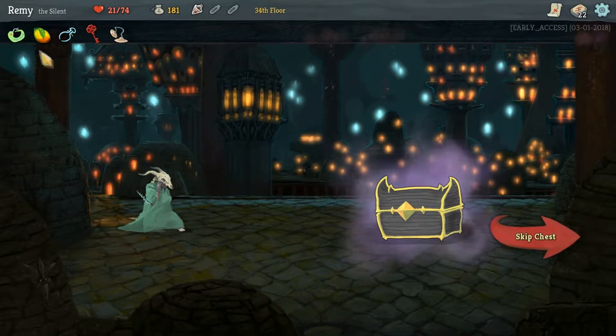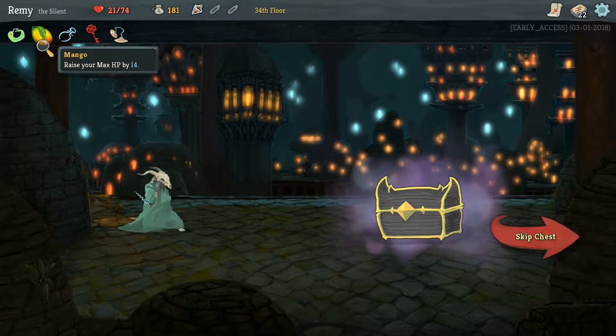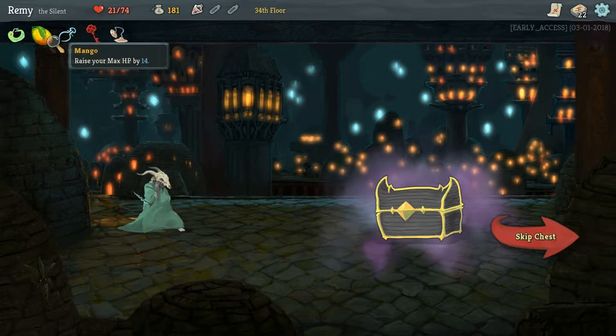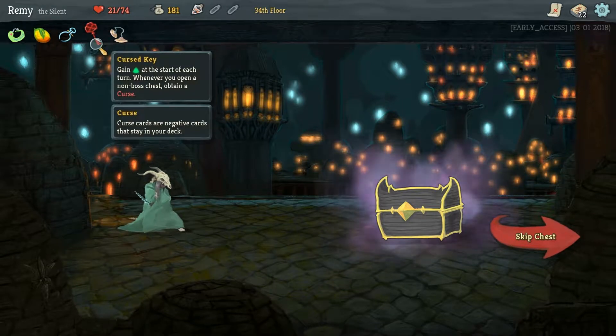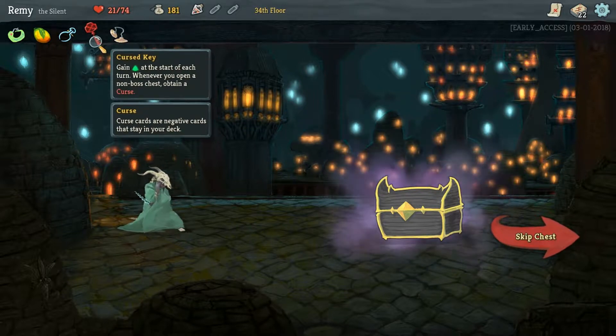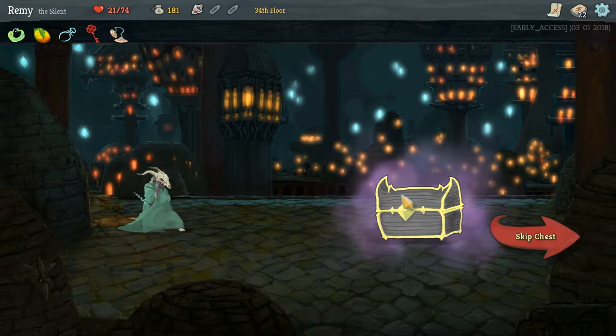I'm currently in Act 3, and let's take a quick review of what I've got going. I kept my starting artifact, so draw two additional cards. Max HP increased by four. I ended up getting some curses that reduced my HP, so that's why I'm only up to 74 at the moment. Calipers, so at the start of my turn I lose 15 block rather than all of it, which is good because I have a defensive build going. I have the Cursed Key, so I gain energy at the start of every turn, and whenever I open up a non-boss chest, I get a Curse. And I've been spending my money getting rid of those, and then every time I discard a card, I do three damage.